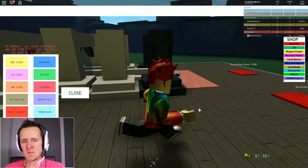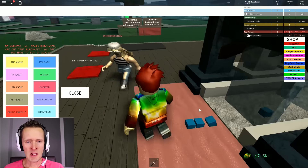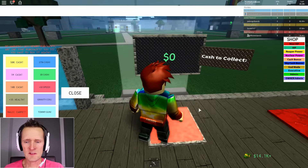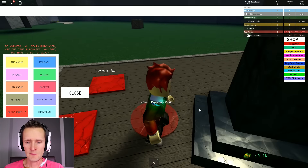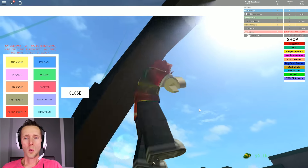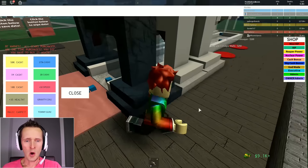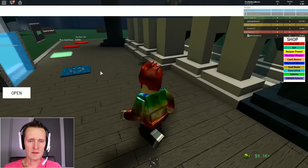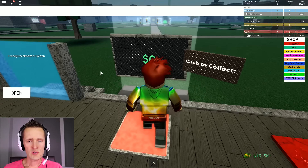I think this is gonna be a fast tycoon. Look at that cash just flowing like crazy - I have six thousand more. Let's buy the death dropper for five thousand - oh it's huge! It's dropping death, guys, it's literally dropping death. Oh my goodness. I don't want to die but I want those death boxes.